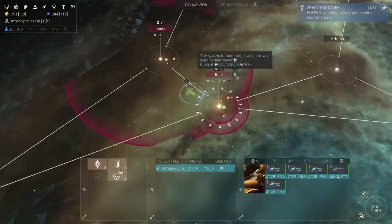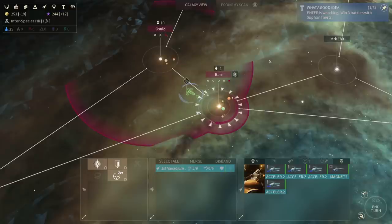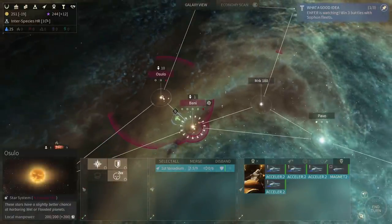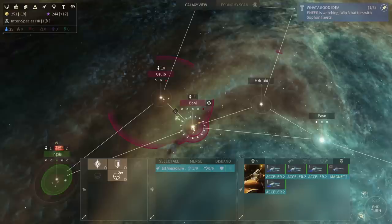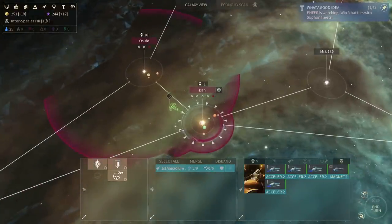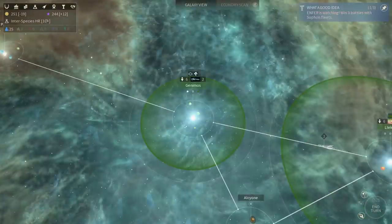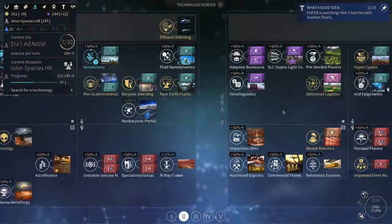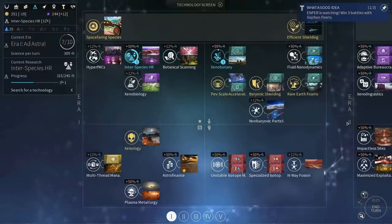Now I can stay on the system and just slowly sap its manpower, but this system is utterly pointless to control. I'd rather try to sap the power of Osula and wait. I don't have any movement, so I might as well stay here for a turn, and then go to Osula and try to sap the power from that system instead. How long until I gain some survival suits? Quite a long time. I need the Interspecies HR, and I'll still be able to win this game easily before turn 50.